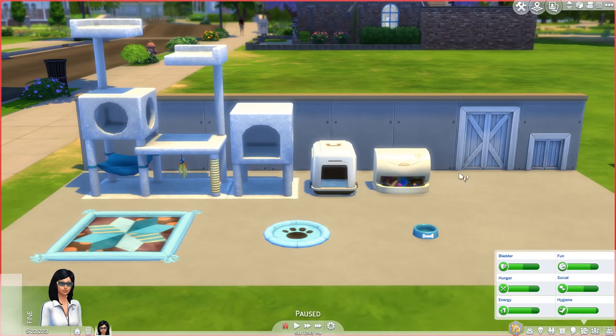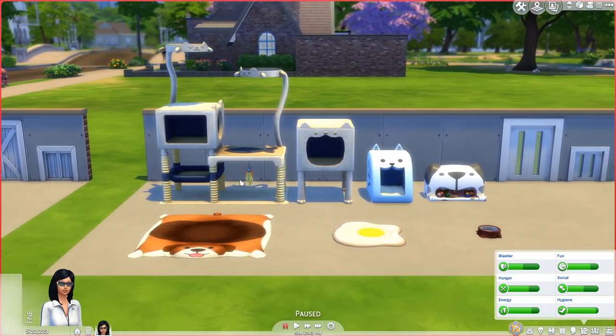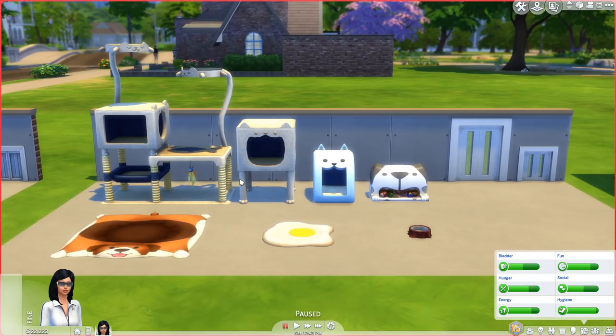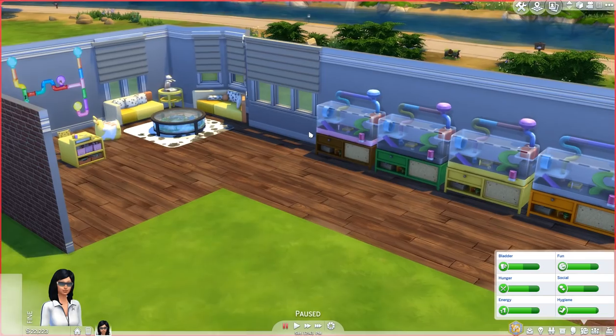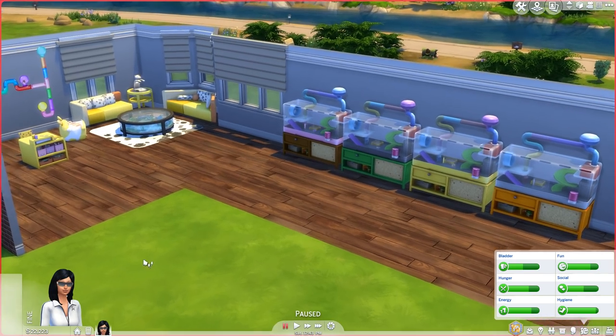Okay, so here we are in the game. That's what comes with Cats and Dogs — hold up. Here we go, this is what you get with My First Pet Stuff Pack. There are some genuinely good things about this pack, and I want to get them out of the way first, then we can get down to the nitty gritty and really discuss what the big problem with this pack is.